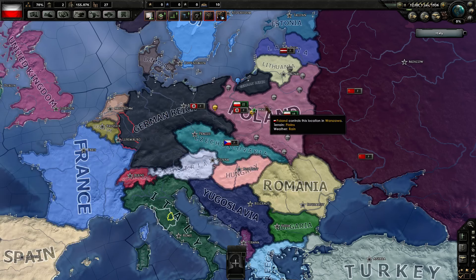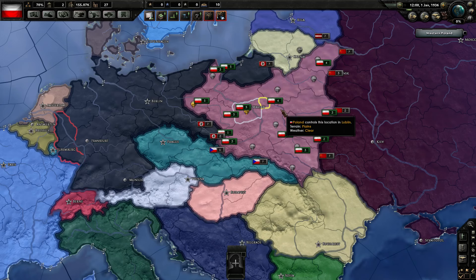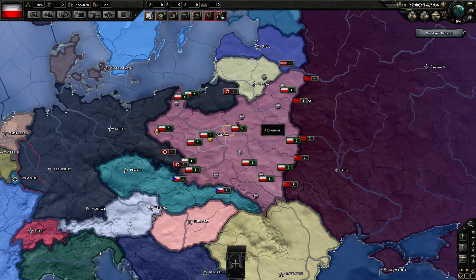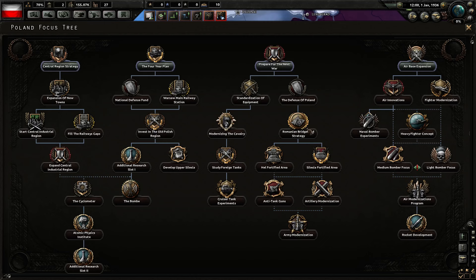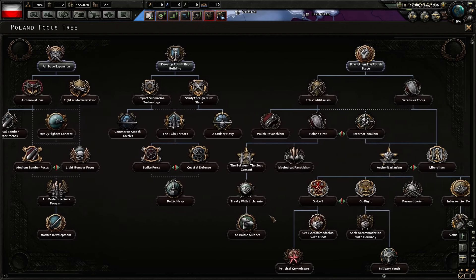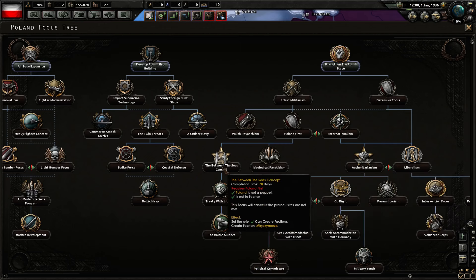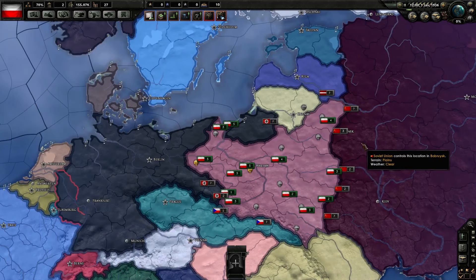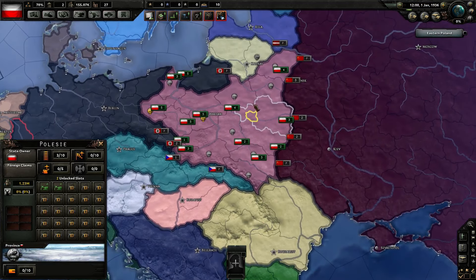So what else can we do as Poland? The first thing we could do is join the Allies and get destroyed by Germans from one side and Soviets from the other. So we don't want to join the Allies. There's one thing that's worse than joining the Allies, and that's setting up Międzymorze — we can set up our own faction. But then we get wrecked by Germans and Soviets at the same time without any help from the Allies. So this is the only way that's worse than joining the Allies.